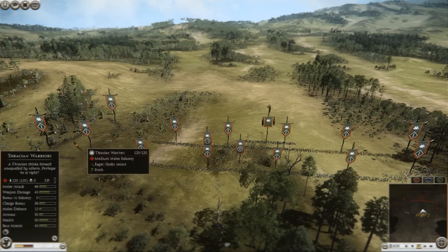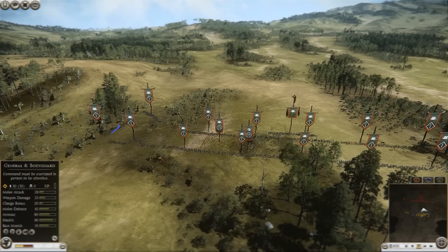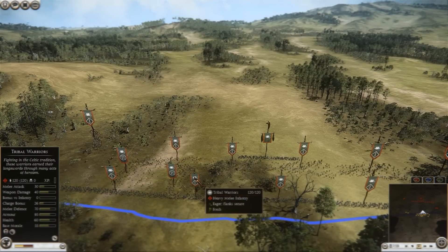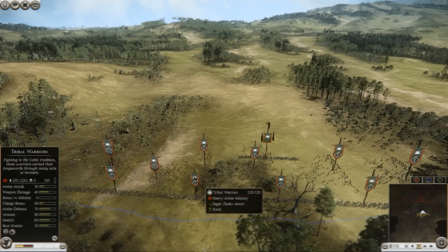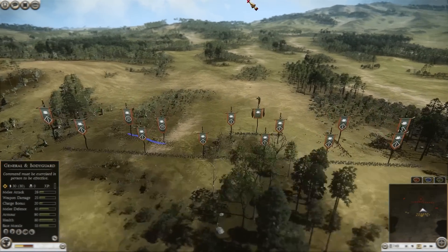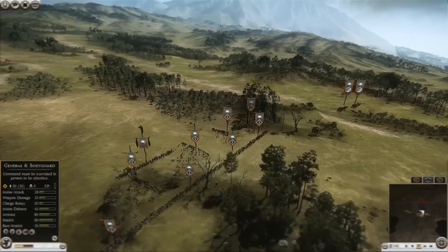There's one Thracian warrior here, and there's probably one also hidden in the forest. He's also brought a total of six tribal warriors — very standard choice with Tillis — whom he's going to keep as his main line. With their extremely heavy armor and great melee defense, they are a very decent unit to use as a main line. Even if they do get charged, it's not like they'll suffer a lot of casualties. He's brought a couple of mercenary Thracian peltas, which is a very good unit because they have 41 missile damage, and against those heavily armored Romans they can do quite a bit of damage.